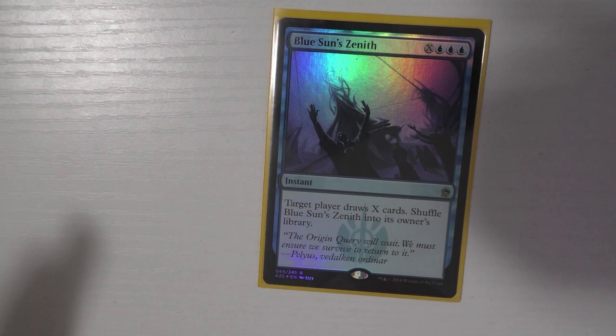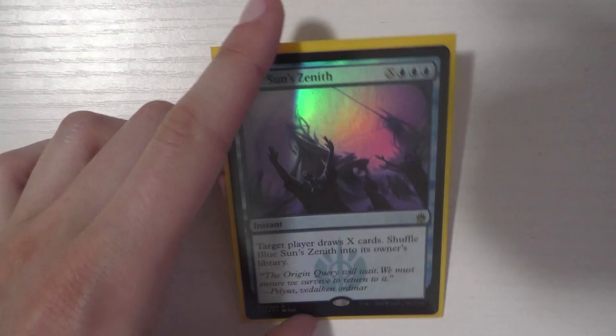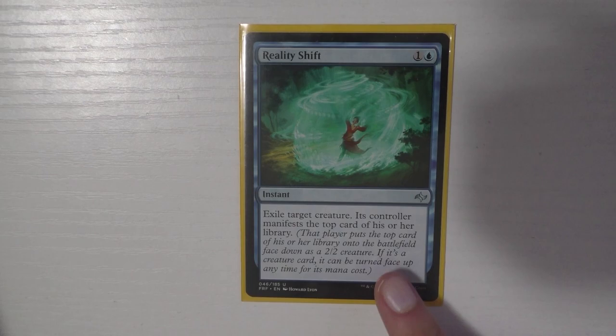Let's talk about instants. First is Blue Sun's Zenith — once you cast it for seven or more you're probably getting everything you need. I should mention I don't run any instant-win combos. I used to run Deadeye Navigator and Palinchron but took it out — it wasn't fun; I could tutor it any time and just win, so I removed it. I also run Brainstorm, Cyclonic Rift, and Dig Through Time — love that card so much.